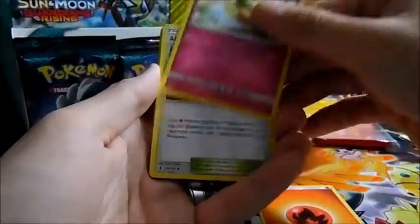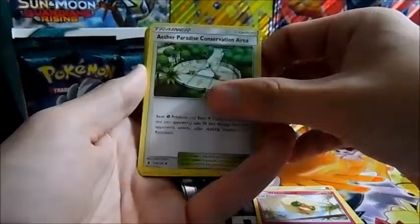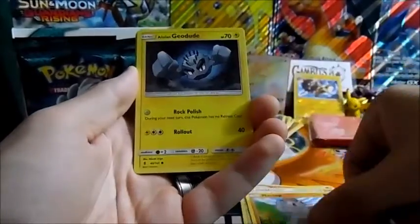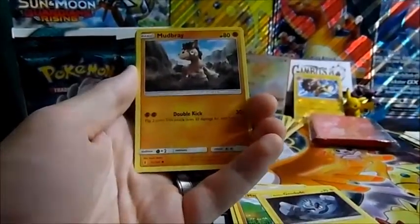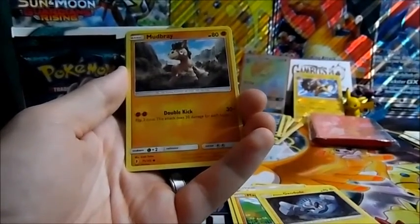Pack four: fire energy, Whimsicott, Altaria, Graveler, Machop, and Geodude. Just so you guys know, I'm gonna check real quick on our cell phone here.